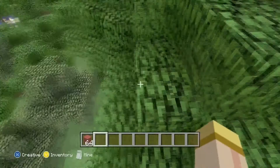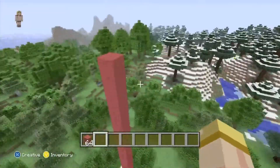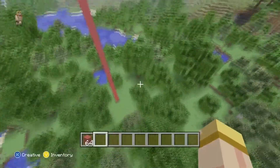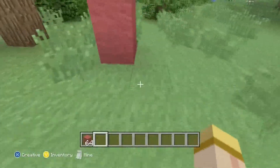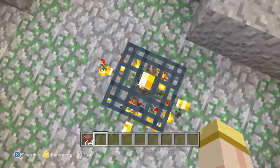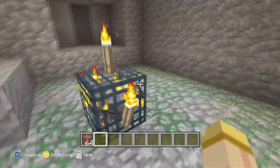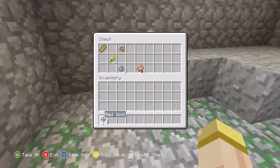You're surrounded by a taiga biome — or snow biome, whatever you want to call it. Right off the bat you have a lot of essentials to start getting a house made, and this is actually a really good survival seed. You just walk over a couple of blocks and you find a spider spawner right off the bat, plus a very promising cave.